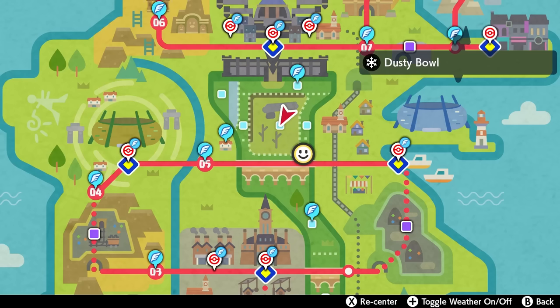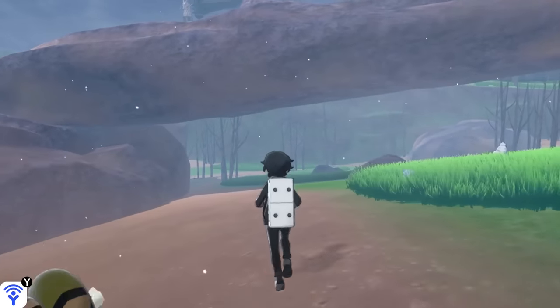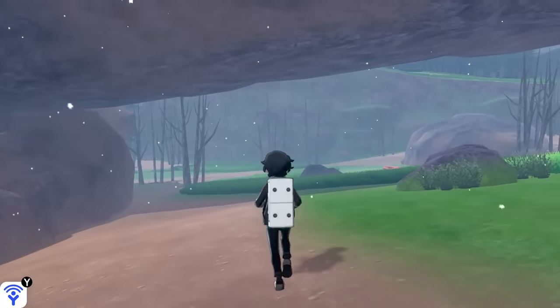Then take it to the Dusty Bowl in the north part of the Wild Area. There, look for the largest stone arch, and head under the arch with the Galarian Yamask in your party.